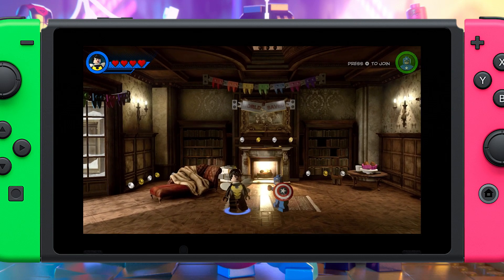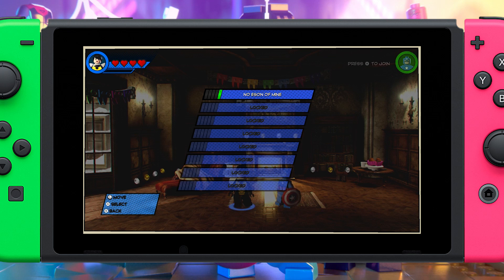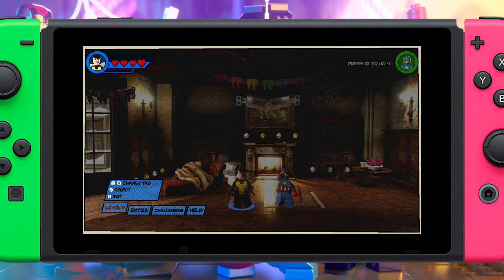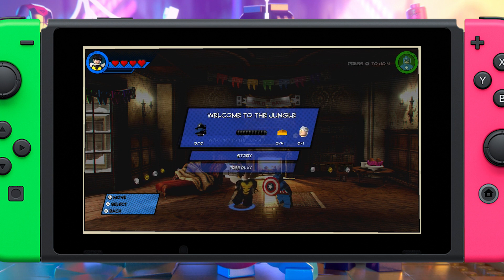Black Panther is on Nintendo Switch via Lego Marvel Super Heroes 2. The DLC is available on the eShop for $2.99. I also wanted to see how DLC worked via eShop purchases — it's kind of interesting. You go on the eShop, you can also exit through the game, and you see the list of DLC. You pick what you want, check it off, then it sends you back to the list. You can decide if you want to add more DLC or just that pack, then go to purchase it. Welcome to Jungle, baby — Black Panther DLC, Lego Marvel Super Heroes 2, Nintendo Switch Edition.